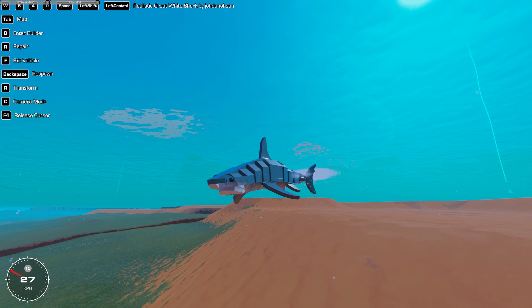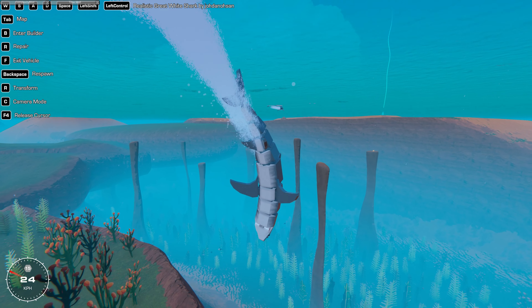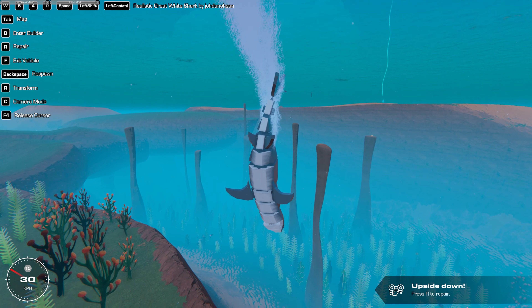I spawned in another one and the second shark is glitching out — what is happening? You can go up and down with this thing. My other creation is bugging out, moving really quick with glitchy movement. But underwater this map is really cool — it has a cave over there. I'm really impressed with this map.